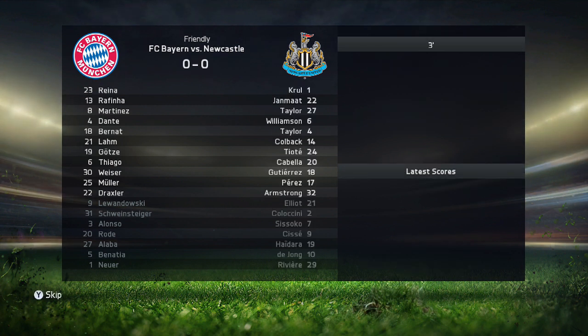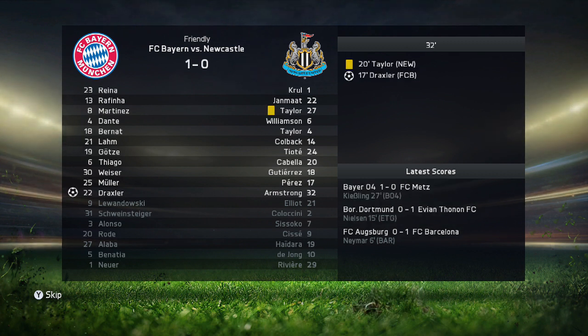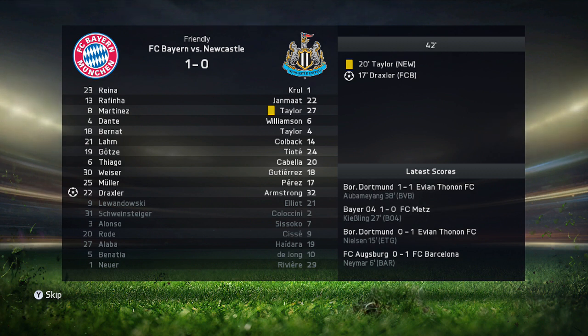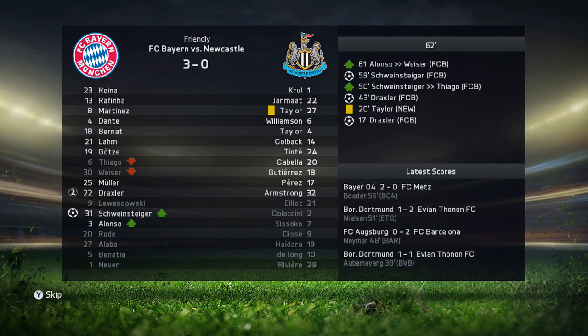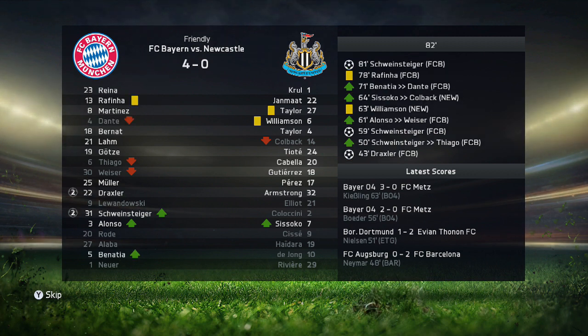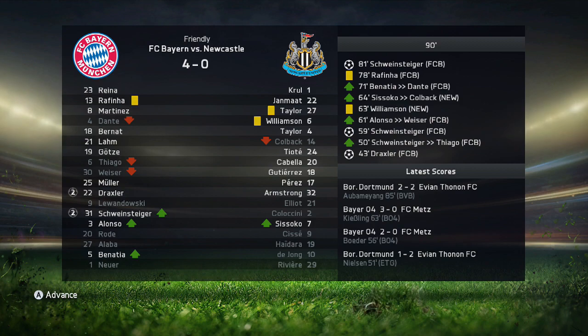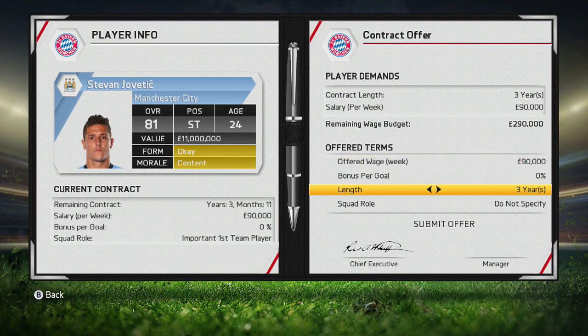We're simulating a couple of friendlies. In the first friendly against Newcastle United, I'm starting Reiner in goals with many players rested. Draxler picks up two goals in the first half on his first appearance for the club, Schweinsteiger chips in with a goal, and the game ends 4-0.